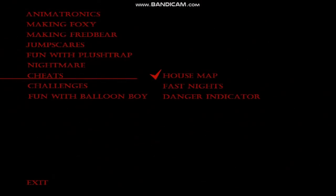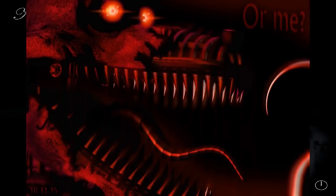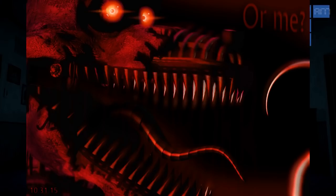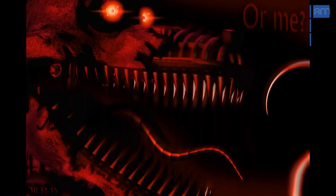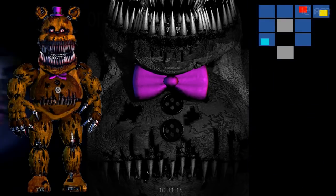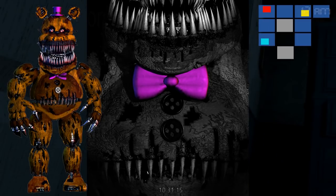Moving on to Five Nights at Freddy's 4, the first thing cut from the game was Nightmare Foxy's tongue. As evidenced by his teaser and the game's menu screen, Nightmare Foxy was originally planned to have a long metallic tongue, but that detail was cut from his finalized design. During his interview with Dawko, Scott Cawthon revealed that he removed Nightmare Foxy's tongue because he felt it made Nightmare Foxy far less scary than he had hoped. In the teaser for Nightmare Fredbear, he is shown with a grayscale colour scheme rather than the golden colour scheme he has in-game — it's unclear if this was Cawthon's original plan or if it was only used specifically for that teaser.